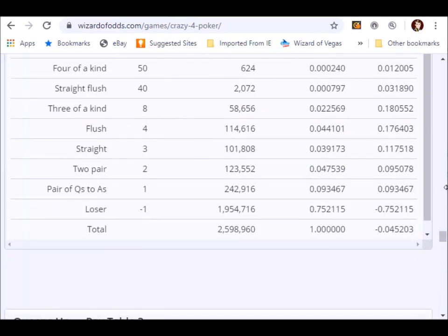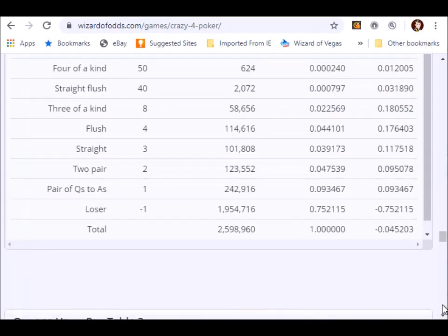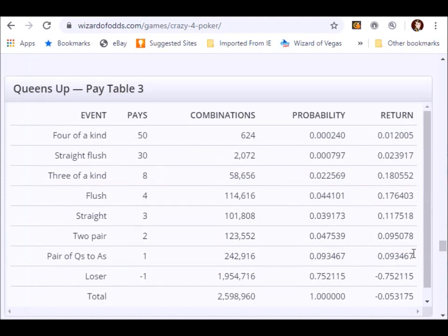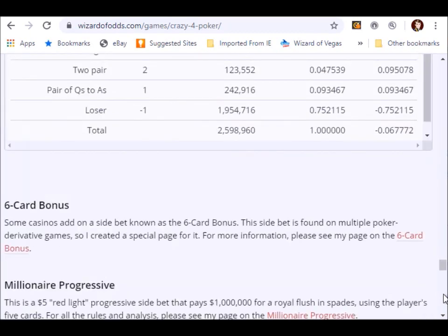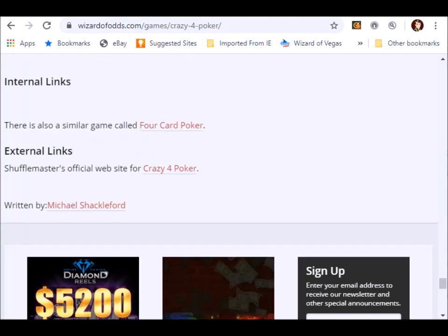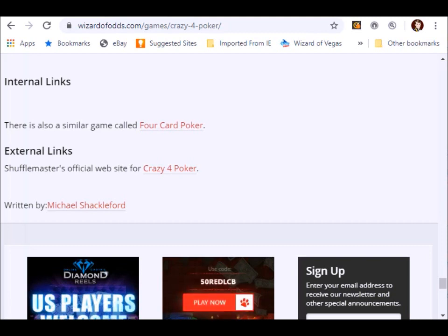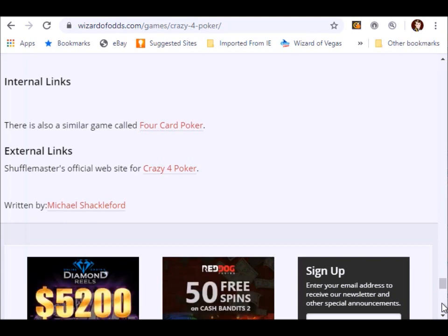Then I go over the Queens Up side bet, and there are different pay tables to it. While I recommend you avoid all side bets in every game, be aware that there are different pay tables. The one on my website has the most liberal one, but most casinos follow stingier pay tables. And then there are some other side bets that you sometimes see at certain casinos. So that about does it for Crazy Four Poker — that is all the important details. I hope you enjoyed the video. If you did, please give me a thumbs up. I welcome your comments in the comments section, and I will see you in my next video. Bye, YouTube.